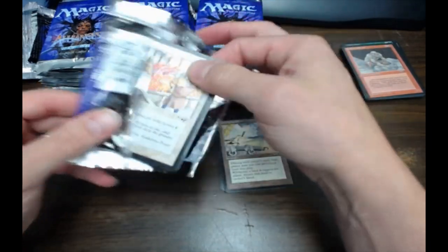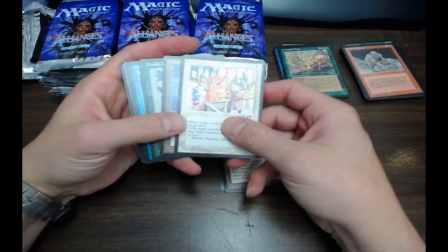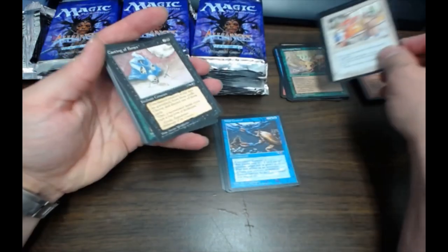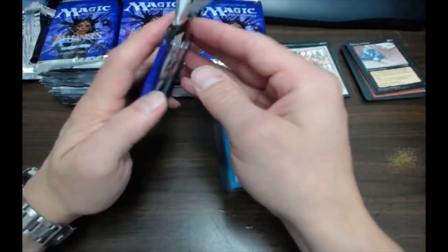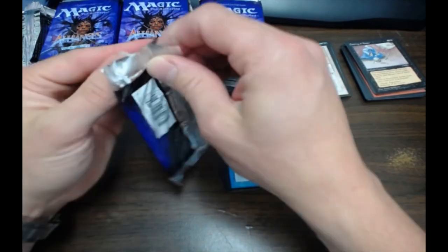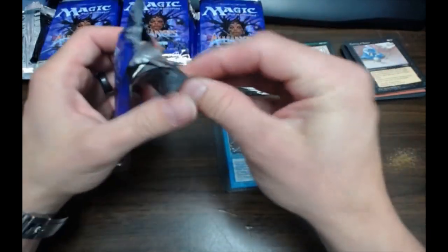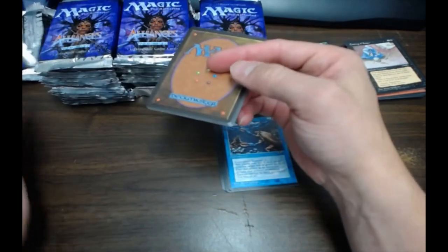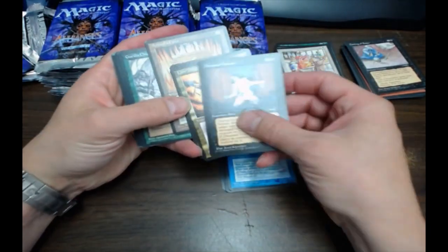There are a few good cards in this set. You've got Helm of Obedience, obviously you have the Uncommon Force of Will, Lake of the Dead, Thawing Glaciers. I think that's about it rare-wise. Oh, and Keldurn Outpost. I think that's about it — that's actually awful.